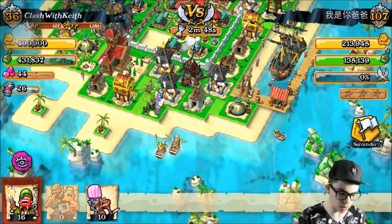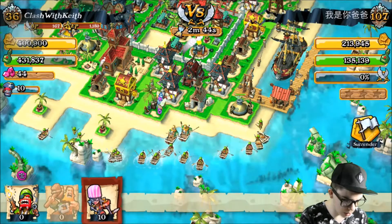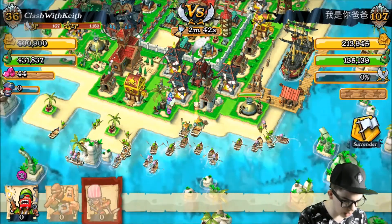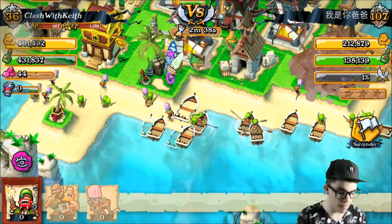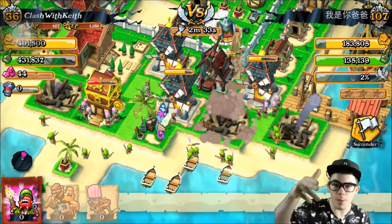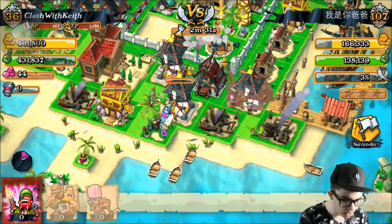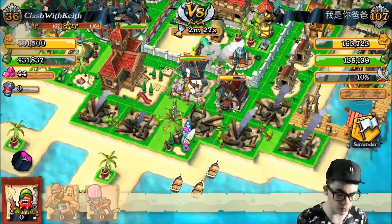Here we go, we're gonna drop our brutes off, and here go the gunners — spreading those bad boys. Then we're gonna spread our thieves. We're gonna zoom in and check out what's going on. We're gonna activate our gunner's abilities and they are just going to go berserk, shooting up the place. They're going ham!